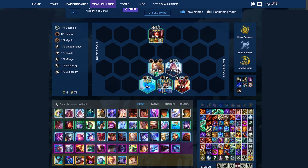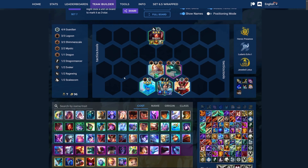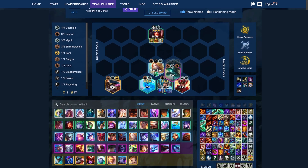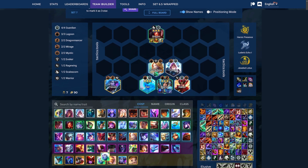Your level 7 with this comp is to replace Leona with Idas. Then at level 8, I usually just like adding in Bard. Another option is to not play Idas, keep the Leona, and then add in Yasuo for Dragonmancer — you can put that on Kai'Sa, and then you also get like a secondary carry with Yasuo. The last champion can kind of be whichever utility champion you want, like Bard or Soraka.